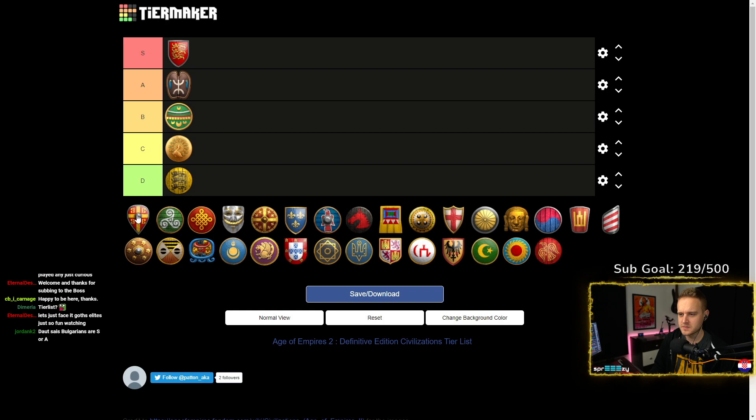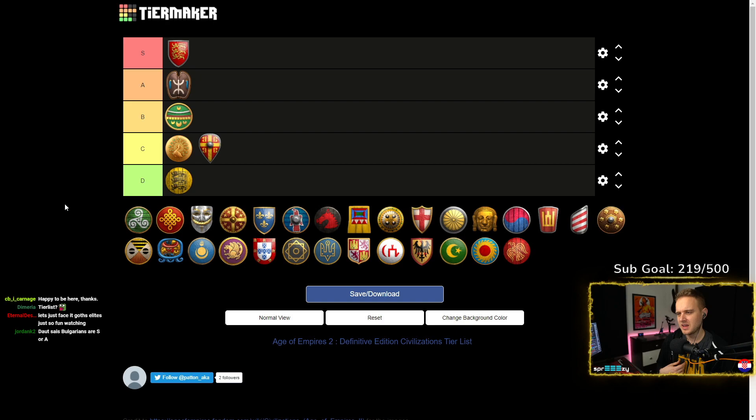Byzantines — I would say they're a little bit too campy. A lot of people playing Byzantines just wall up and wait for the late game. And even in the late game, I wouldn't say Byzantines are the best — there are civs that beat them easily. For new players, Byzantines lead them down a path that's typically not the best way to go. I would maybe consider putting B because when you're learning the game, the late game is what you want to get to in order to try out the units.